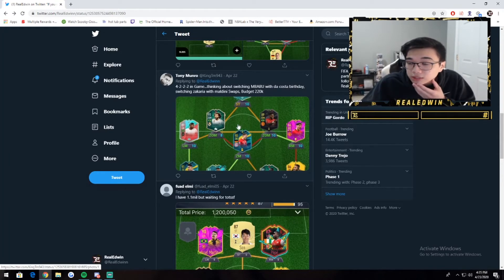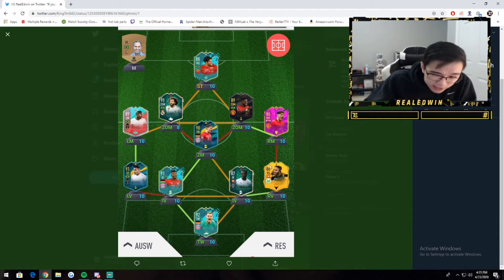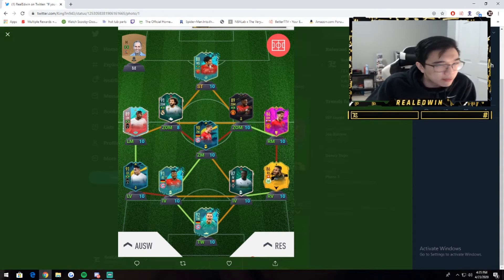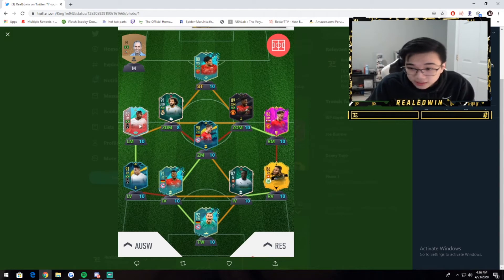4-3-2-2 in-game — thinking about switching Mbabu with a Fut Birthday player, 220K. Mbabu's honestly good. DaCosta is insane from my experience, but if you have Mbabu I would stick with him — he's very solid. I'm not a huge fan of Hulk though. I don't like his agility and balance. I would rather go Neymar on 7-chem. If you only have 220K, I would save up to 500K or 600K and just get Neymar. Easy money, honestly.